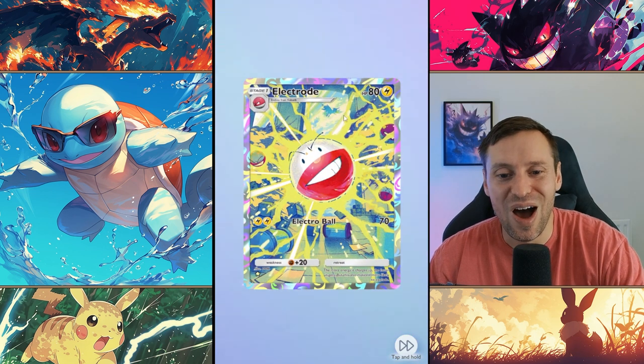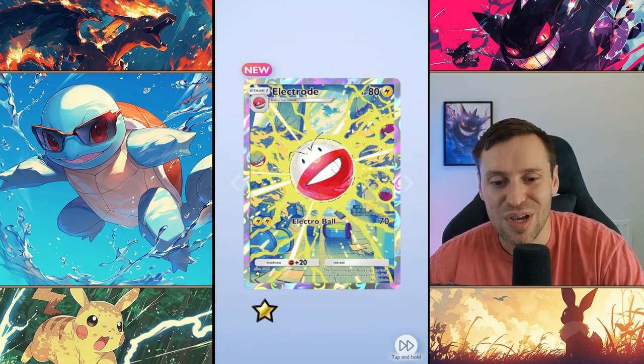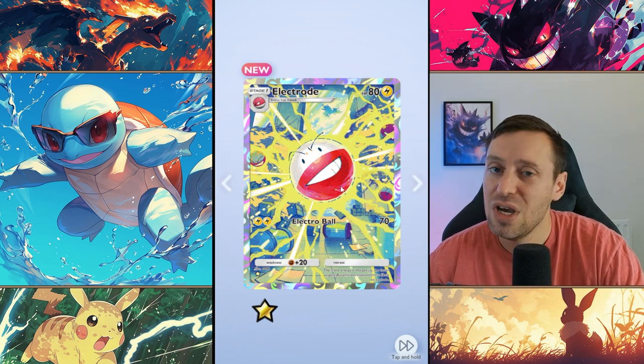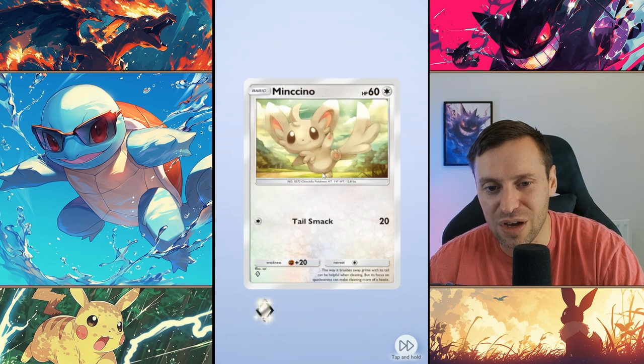Hey, sick! I don't have this one and I actually love Electrode. Electrode is so good - easy to get going, 80 HP, 70 damage for two energy. And the best thing about it, the retreat is zero cost, so you can literally pop off, drop a little bit, swap in - so good. So stoked for that card.